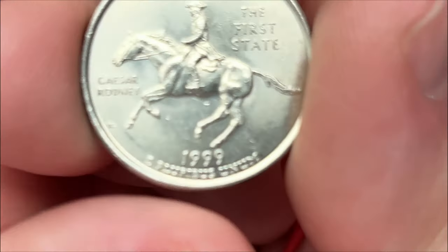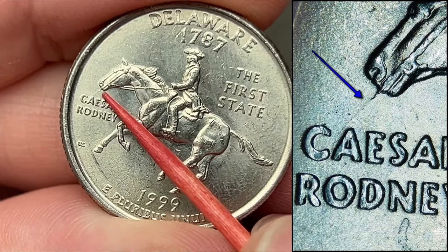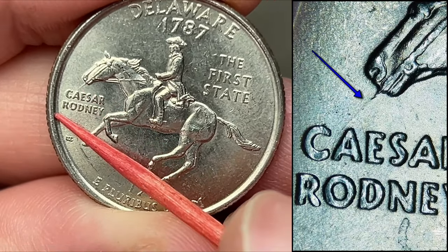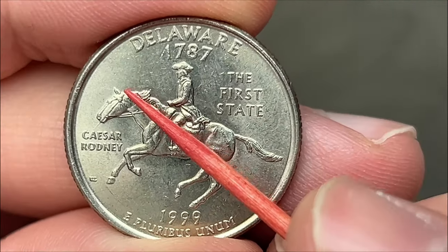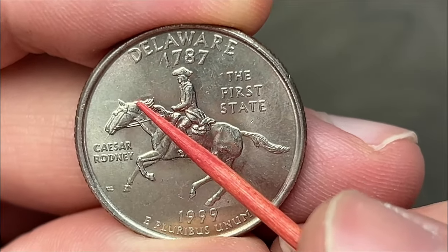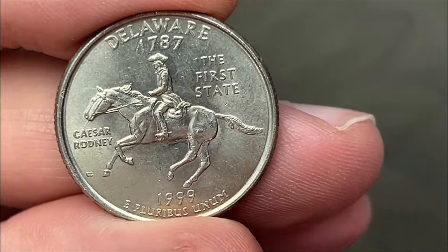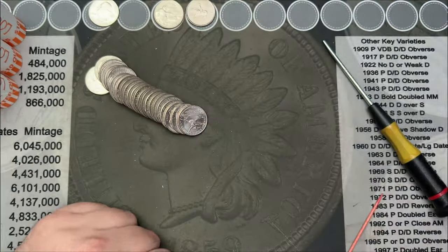We are on roll 14. We've got a Delaware state quarter here, 1999. This one has the spitting horse — this is a die gouge that goes from the horse's mouth and can go all the way to the rim. On some of them you can see the die gouge coming out the top of the horse. I don't see it on this one, but that's a pretty interesting find. I'm going to put that up here as a fun find.